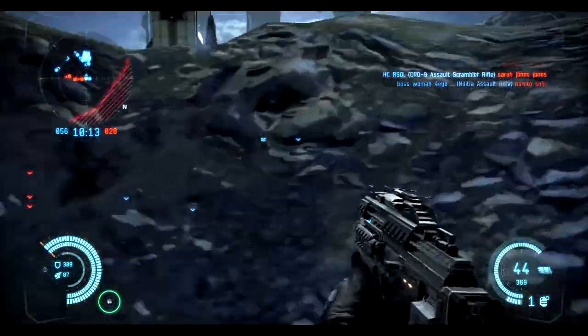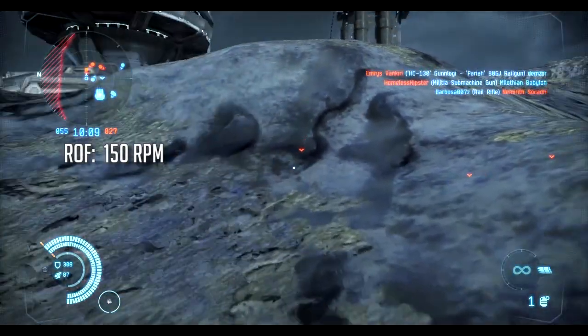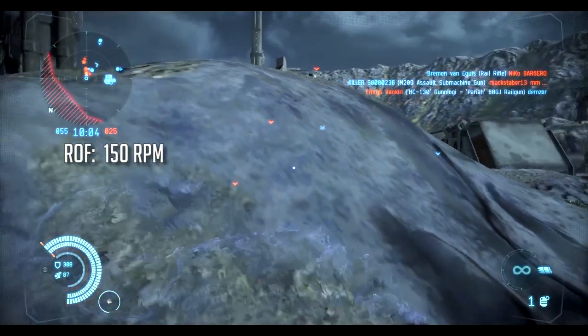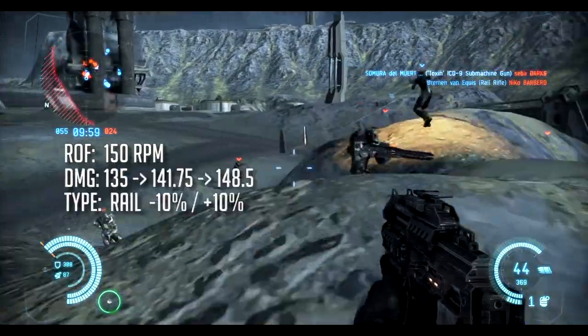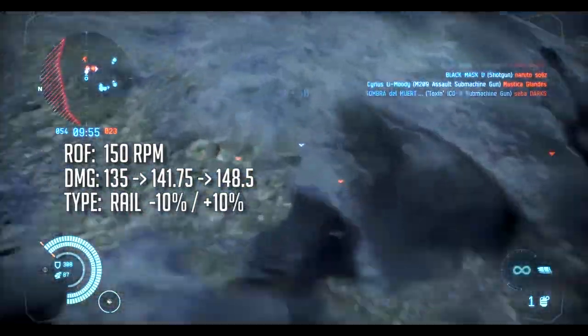The biggest thing you are going to notice about this is its rate of fire, which is at 150 RPMs, which is painfully slow compared to pretty much everything else in the game. So it's pretty obvious this is not a close quarters weapon — it does, however, really pack a punch when it does shoot.